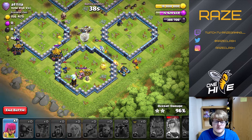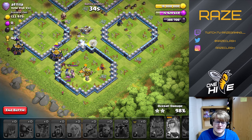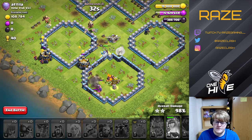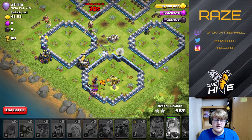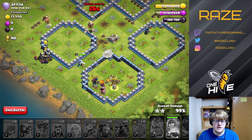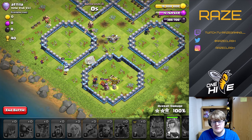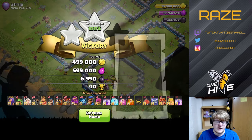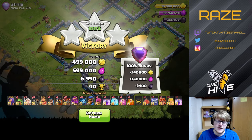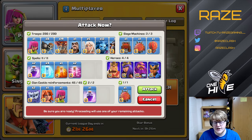That was the case with my kill squad skelly hog army way back in September of last year — every base was designed with the town hall on the outside and the king by the town hall, so you could exploit that by using a wall wrecker with the heroes to take on the town hall, and then there's not enough defense left for the hogs.